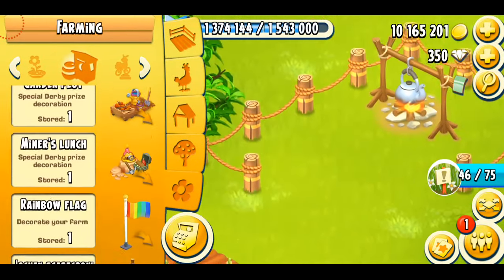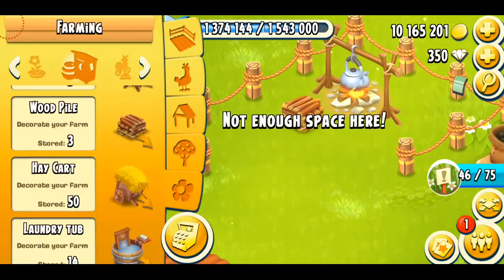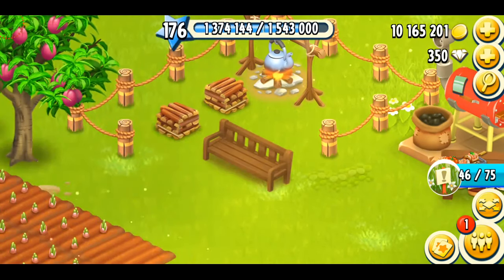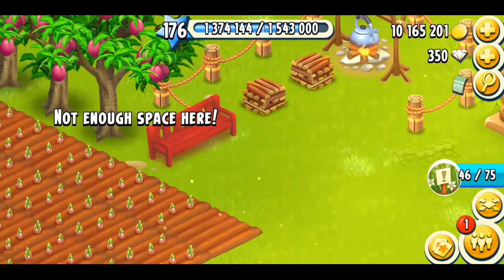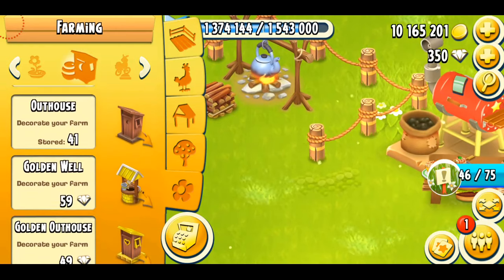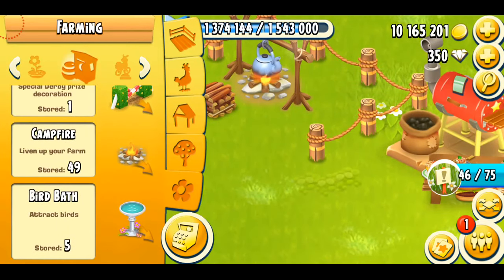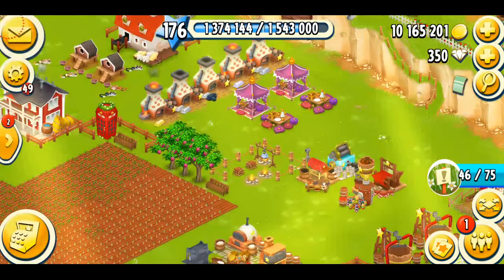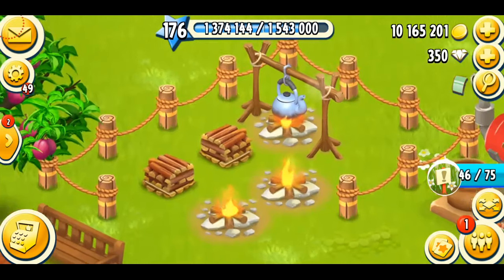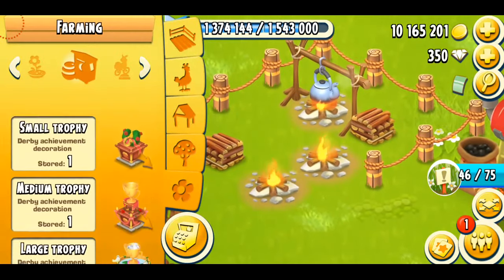I'll go to the farming section and add some wood piles — they look nice and really match with the Campfire Kettle. I'm also going to add a wooden bench because it looks really cool with these decorations, being natural and wood-themed. I want to add a campfire too — I think it will look really cool. It doesn't look amazing, but it's fine for now. I might rearrange it later.